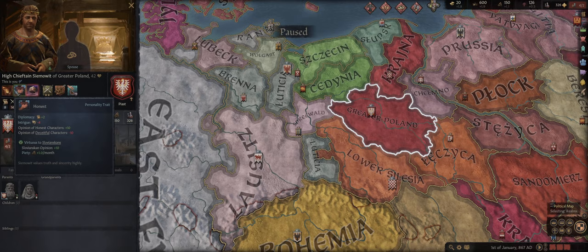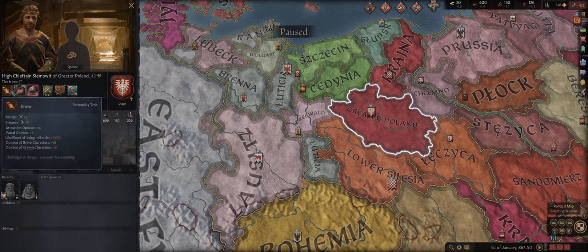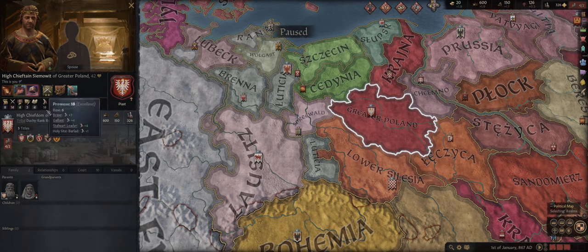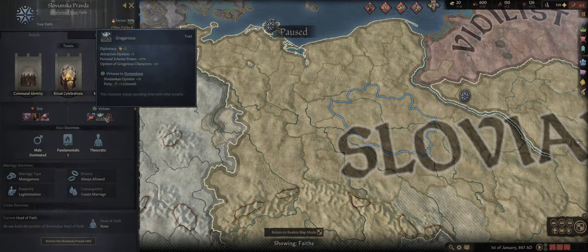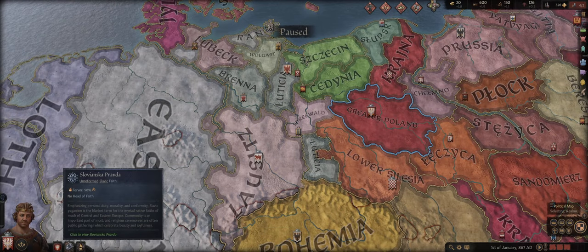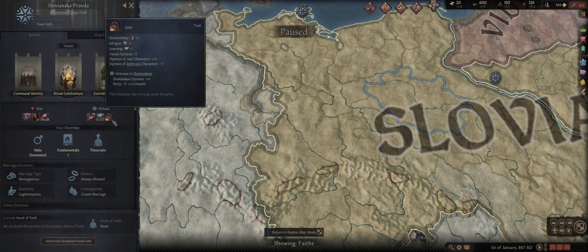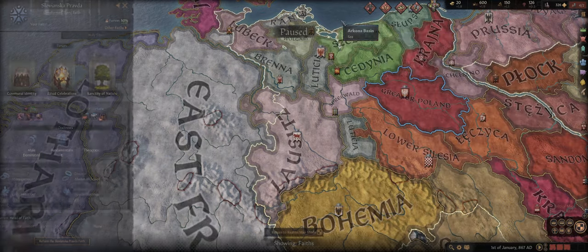The ones that glow green are considered virtues, the ones that glow red are considered sins, and the ones that don't glow at all are neutral. Virtues provide you with additional piety per month as well as +10 opinion from all of your faith, and sins provide the exact opposite. You can tell which virtues and sins apply to each religion by clicking on the bottom left-hand corner — it'll tell you the sins and virtues of your religion along with all the different tenets.